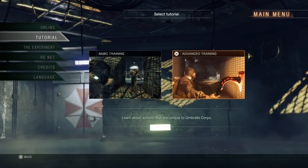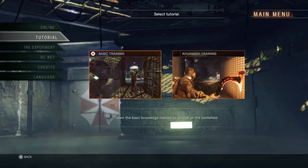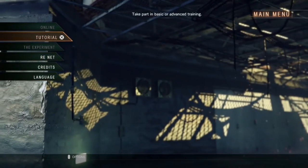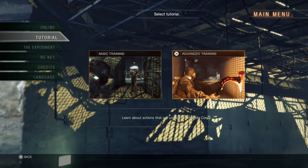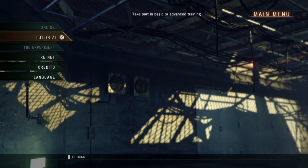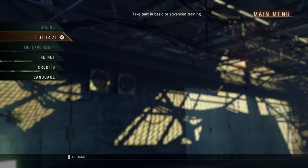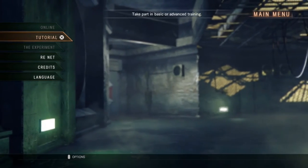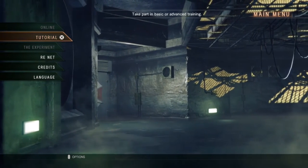Good job guys - now officially umbrella agents, time to carry out our evil umbrella needs. We're gonna make Wesker so proud he'll give us a promotion, we're gonna be Wesker's sidekick agent Danny. Okay so what do we do now? I thought I could go online now but apparently not. The experiment is kind of like single player I think - I'm gonna find out when I can actually go online or do the experiment.